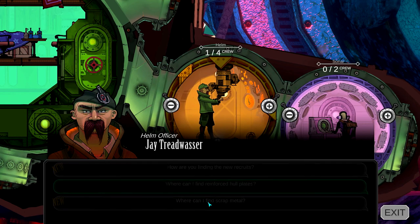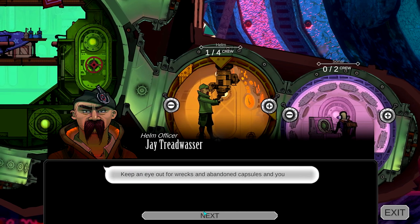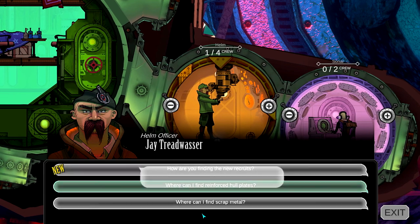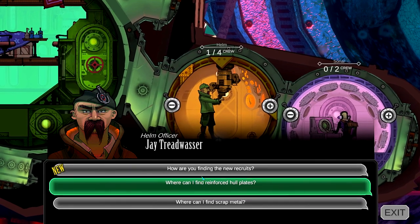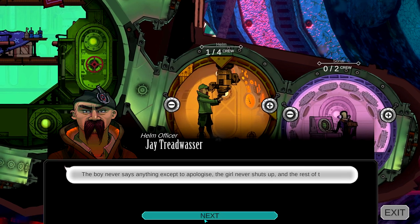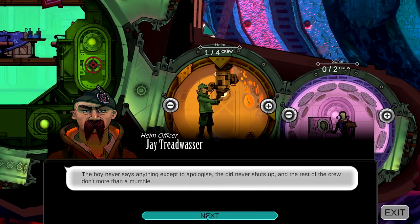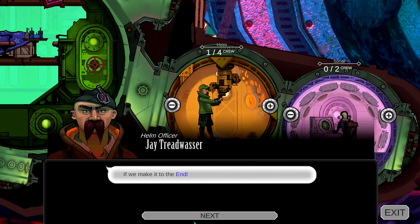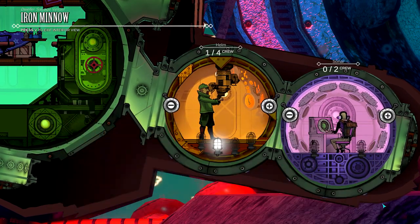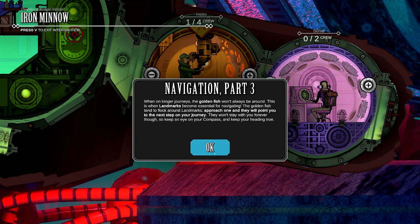Yeah, dude, that's why it's called a minefield! Where can I find new recruits? Scrap metal? How do you find new recruits? The boy never says anything except to apologize. The girl never shuts up, and the rest of the crew don't do more than a mumble. If we make it to the endless corridor, it'll be a miracle. Jesus, so negative — negative Nancy.